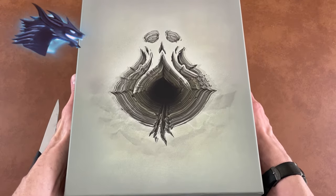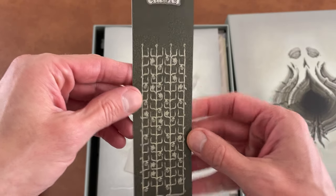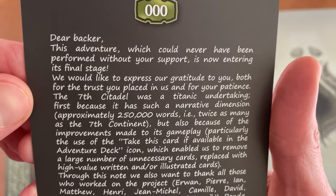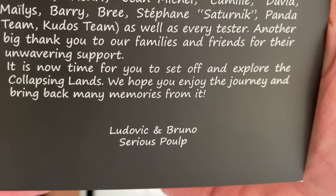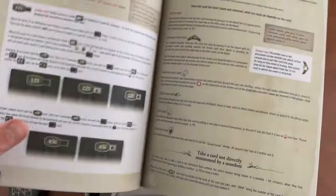Oh wow, the smell of a big game full of things. We've got a nice note from the backer — Ludovic and Bruno, is that how you pronounce them? That's pretty cool, it's always nice. We've got the instruction book. I think I'll flip through that real quick. Looks complicated, but that's never a bad thing, as long as you have time to play it and figure it out.